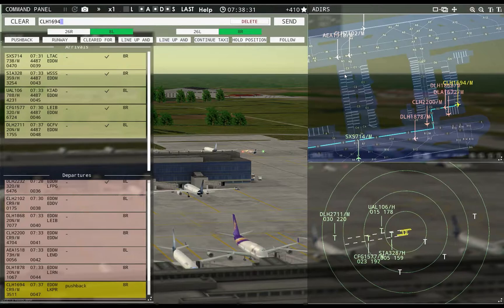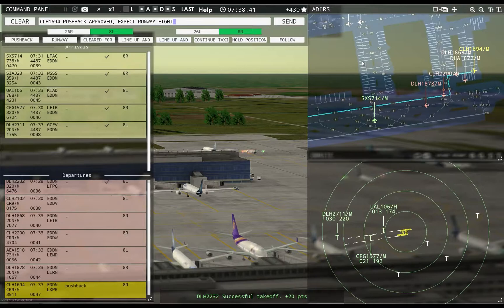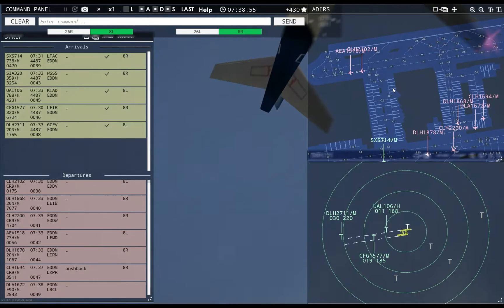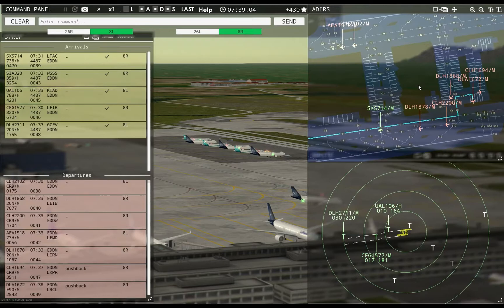Hansaline 1694, pushback approved, expect runway 8R. Lufthansa 2232, contact departure. Good morning. Dolomiti 1672 pushback approved, expect runway 8R.